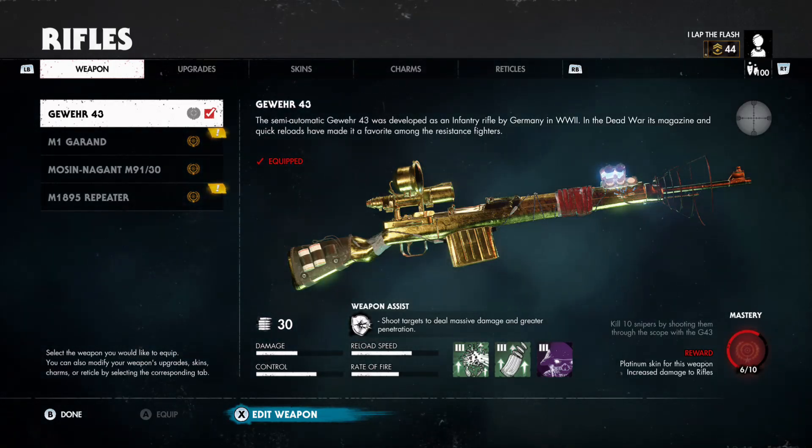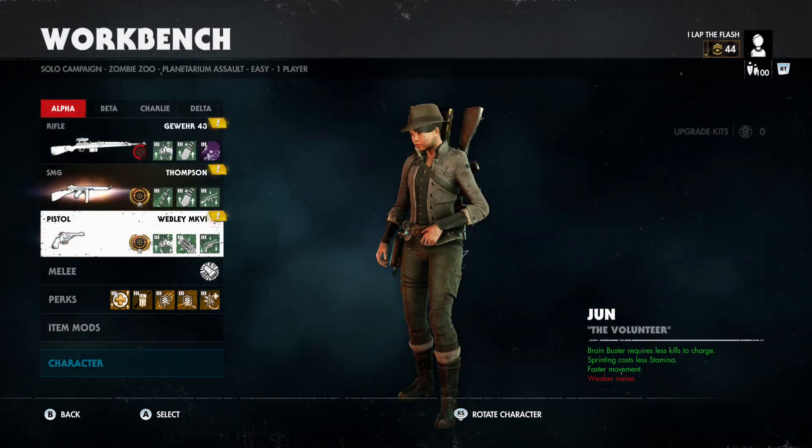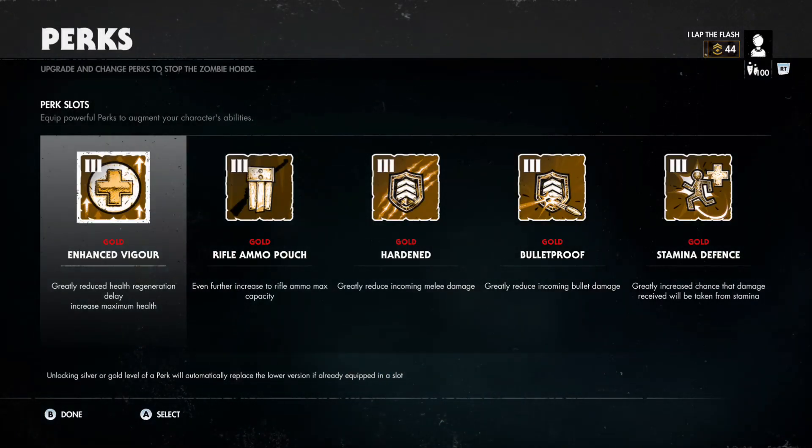The mystery challenge for this sniper rifle: kill 10 snipers by shooting them through the scope. Not through your own scope — you actually have to shoot them through their scope.